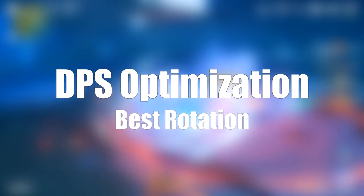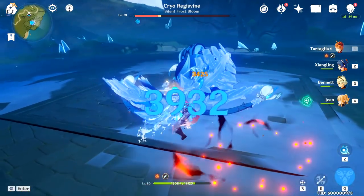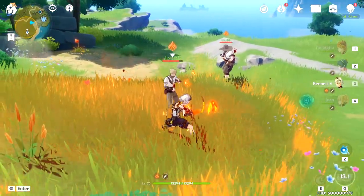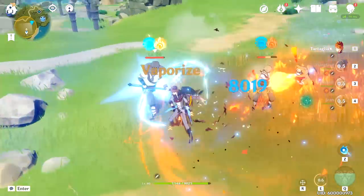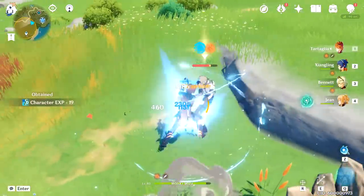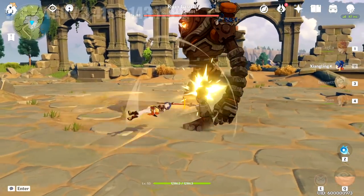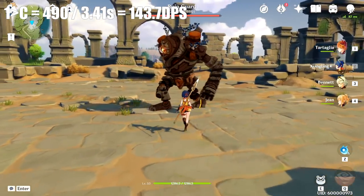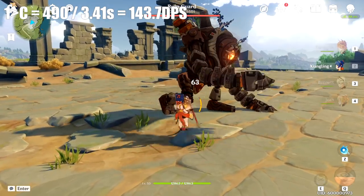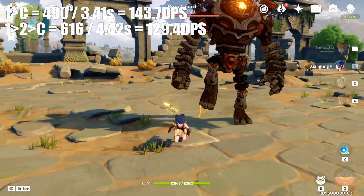Now that we've discussed her kit and what it does, we can talk about the best DPS rotation. For calculation purposes, we're going to be converting crit hits into normal damage to keep consistency. Each attack string was two combos long and not representative of a max hit. We tested 5 combos. The first combo was 1 into charged attack, which got us a damage of 490 over 3.41 seconds, netting 143.7 DPS. We then tested 1-2 into charged attack, and there we got 616 total damage over 4.42 seconds, which yielded 129.4 DPS.